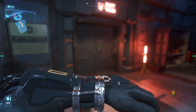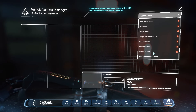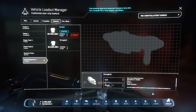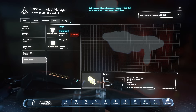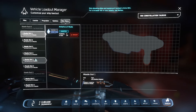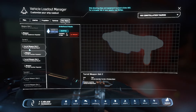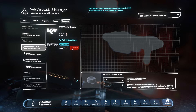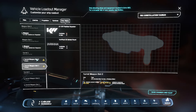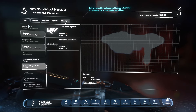Now let's quickly equip everything. Press F1, go to Vehicles, select your Constellation, then Systems and Shields — equip your shields and hit save. Then go over to Weapons. Since this is a solo build, we need to go all the way down to the turret. Here you can see two turret slots — we want to unequip them so we don't get more signature and more power usage. This will optimize our power so we can have enough power to run all our systems.